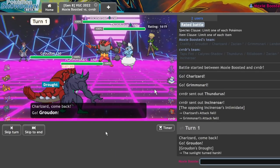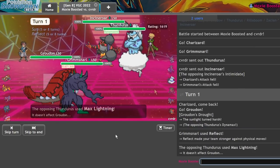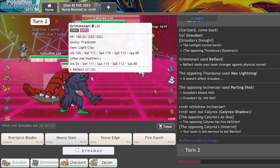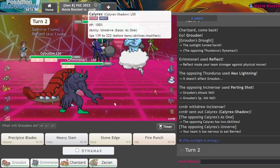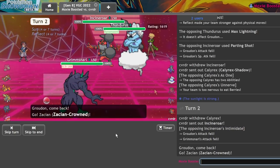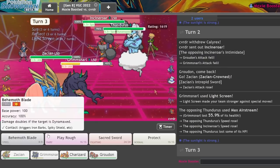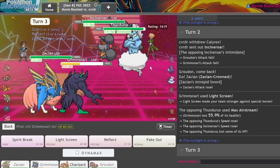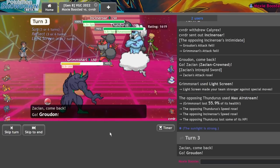They just let me get the Reflect off — awesome. Parting Shot? That's fine. As long as I get the Reflect off I'm pretty happy. A Light Screen doesn't seem too bad. I'll get my Zacian in here because they might want to bring Incineroar back in, so let's get the Light Screen now. I'm going to switch and get Zacian in — Zacian simply does not care. They go for Airstream into Grimmsnarl, it's literally whatever. I'm prone to getting Faked Out here, so I'm going to go right back into Groudon and go for Spirit Break on Incineroar in case it decides to Parting Shot.